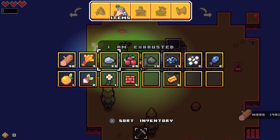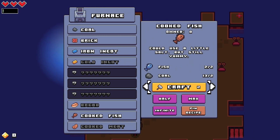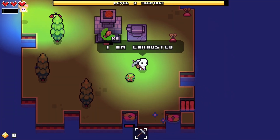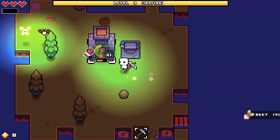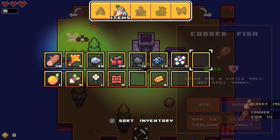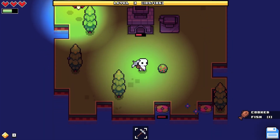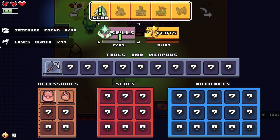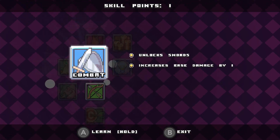I should probably eat - after I cook my fish. I don't want to eat raw fish, that's not fun. Break these beets. I've eaten the fish. I'm level four - I'm getting a sword, here we go, combat!